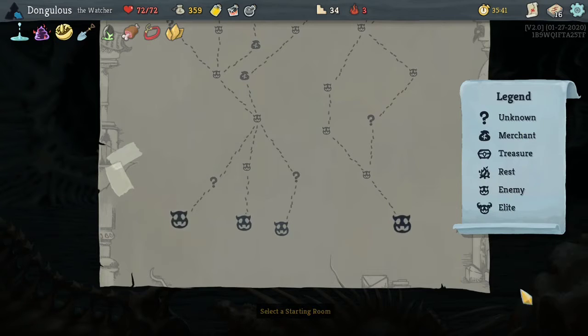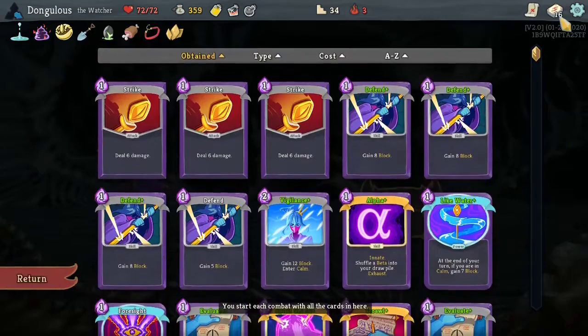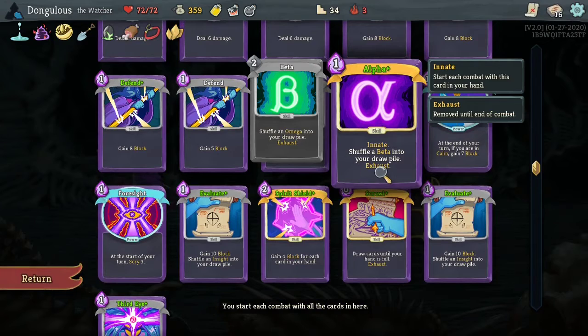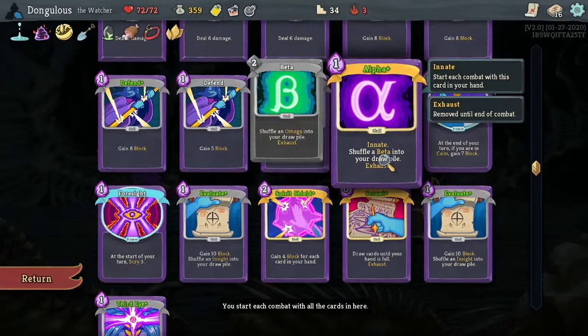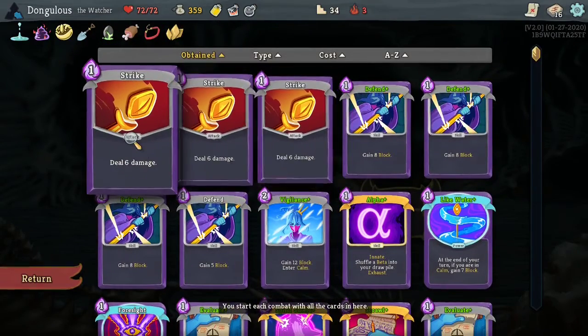We are back with another Morning Jog, a show where we upload a full or partial run of a roguelike run-based game on YouTube every day. My name is Jake Jacobson, and today we are picking up where we left off yesterday with a Slay the Spire combo deck where we play Alpha, which lets us play Beta, which lets us play Omega, which deals 50 damage to all enemies. We are cutting a lot of the fat out of this deck.